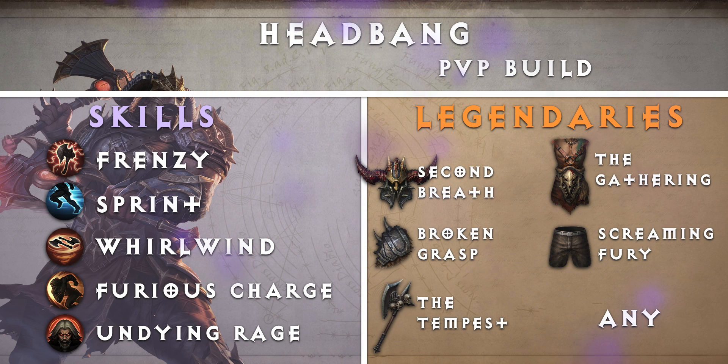Furious Charge: use this to open up your targets with massive damage as well as knock them up with Screaming Fury. Undying Rage: if enough enemies are around, you can likely heal to full health while this is up, making you very hard to deal with.